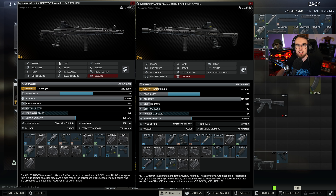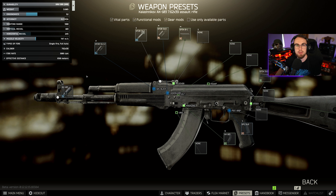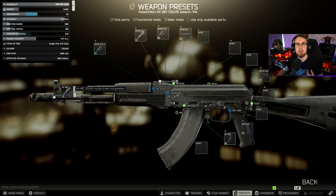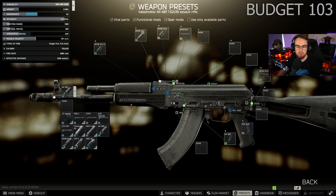Now that we know the AK-103 is the good mid-tier to budget option, I'm going to show you two quick builds. The 103 is personally one of my favorite mid-tier builds.